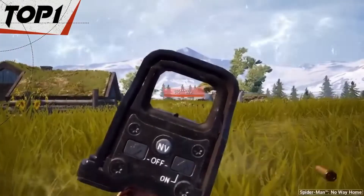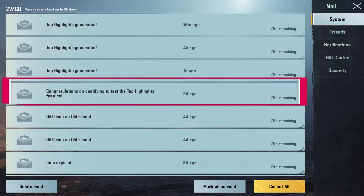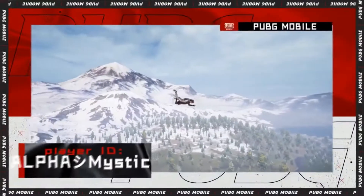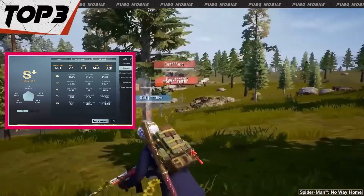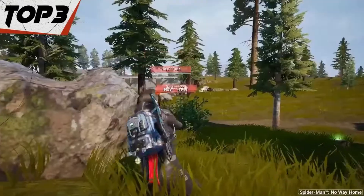You do not need to apply or register anywhere for this feature. You will get a mail from PUBG Mobile stating: "Congratulations on qualifying to test the top highlights feature. Dear player, due to your excellent performance, we are honored to inform you that you have qualified to help us test the top highlights feature." I got this mail when I reached the Crown 5 tier, and in my opinion, reaching the Crown tier may be the condition to qualify for this feature.